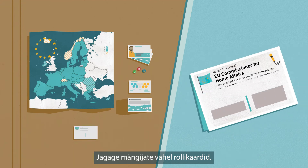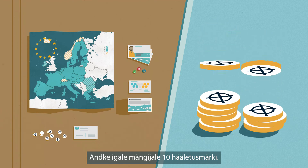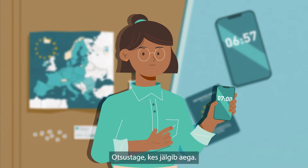Distribute the role set cards among the players. Hand 10 voting chips to each player. Have the rulebook and a timer at hand. Decide who will keep track of the time.